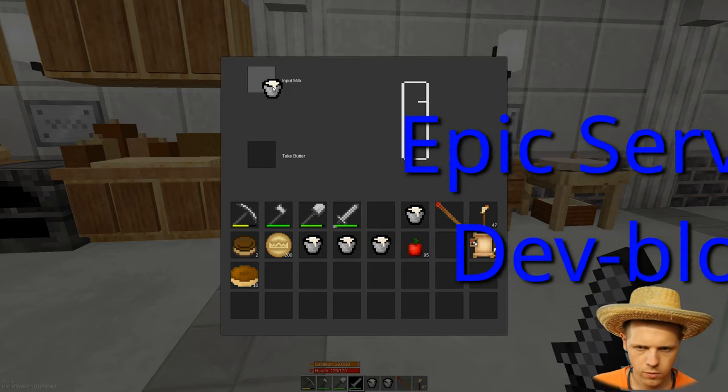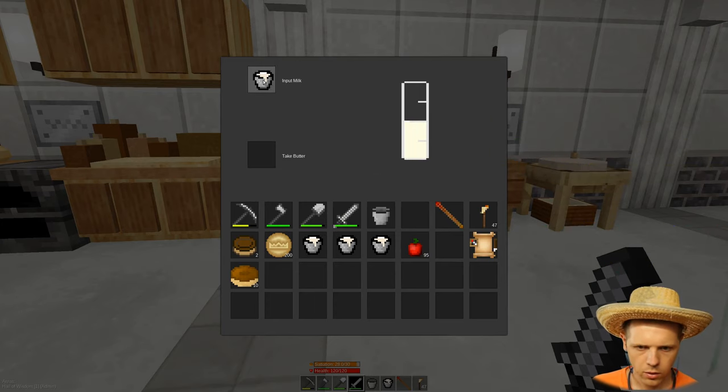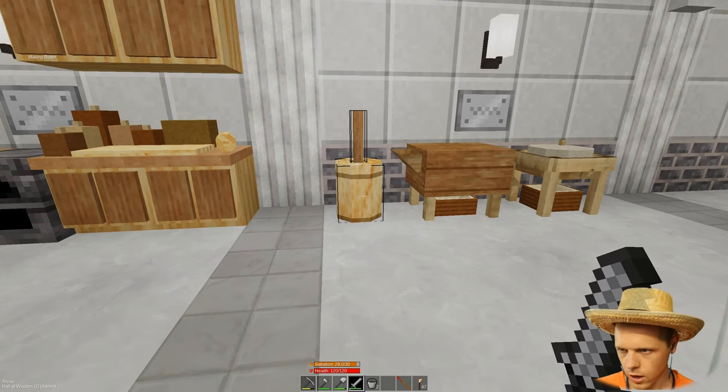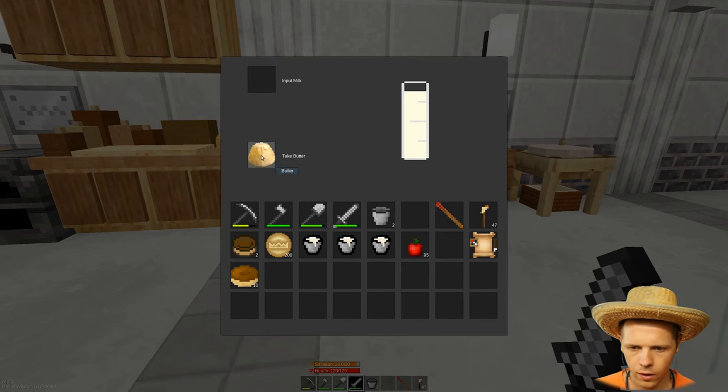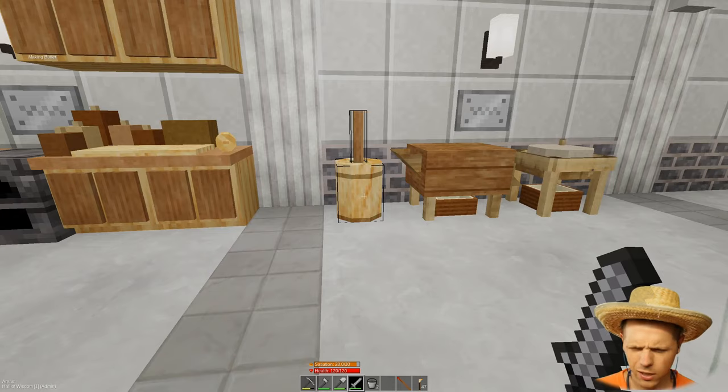The butter churn was added last episode already, but it's now fully functional. You input milk from a bucket of milk, and two buckets of milk will fully fill this bar. The info text tells us it's making butter. You get a lump of butter, and you'll get four lumps of butter from each bucket of milk. So a full churn will give you eight lumps of butter total, every 10 seconds.